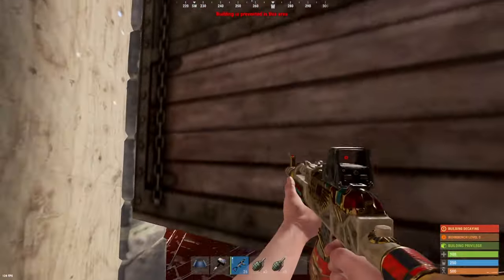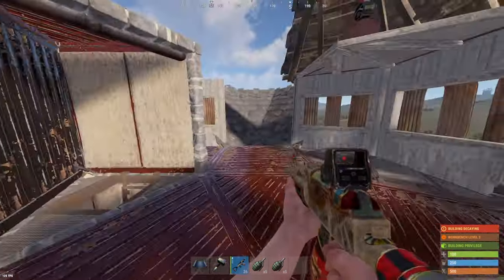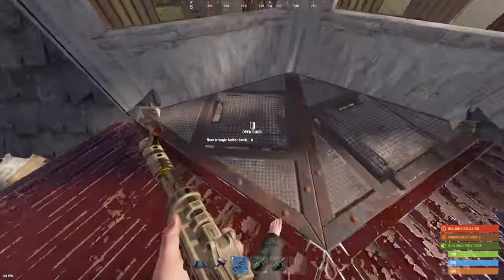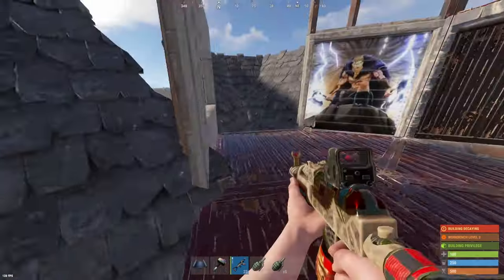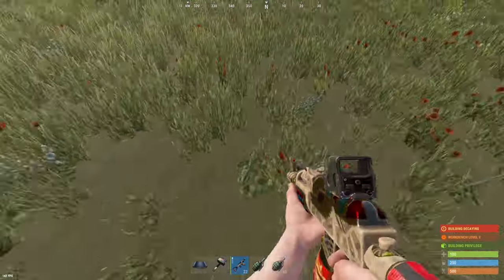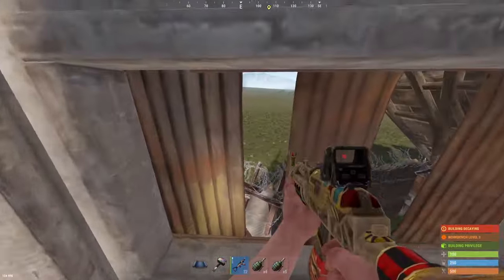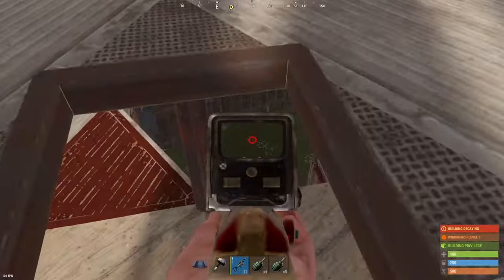Coming up to the roof, which I'm quite proud of. You've got turret cover on the roof — you can put two turrets on here. You've got peak downs; you can see all around the base, open these, peak down there. For the giga chads, you can get off your base like that. In here there are window-point peaks looking outside the front of the base, and a ladder hatch for when you're absolutely desperate.